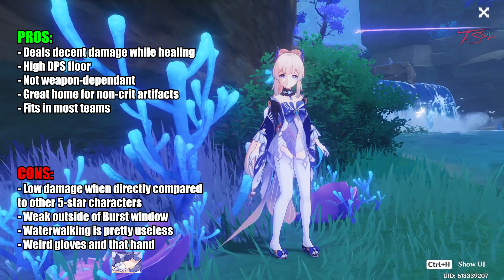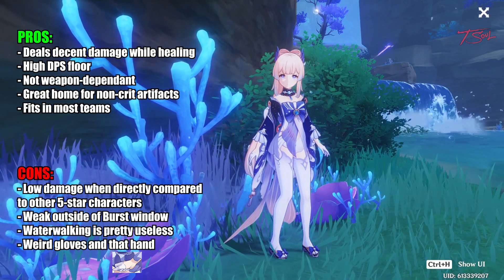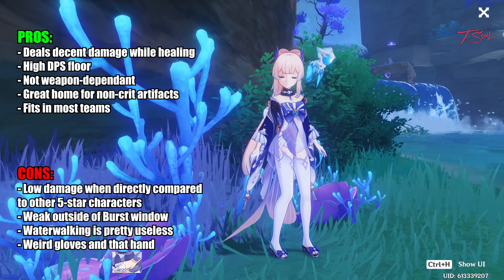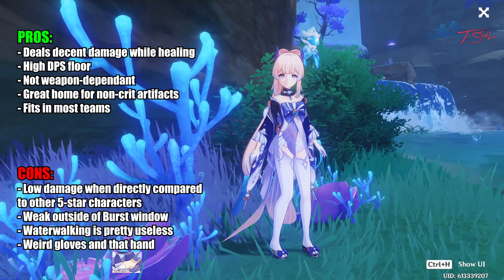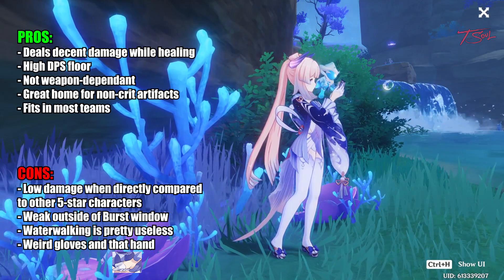You can think of Kokomi as a Qiqi that does damage. However, with Kokomi on the team, you will need another source of damage while her burst is on cooldown. Either pair her with strong support, or have another swap DPS so you can alternate damage rotations.